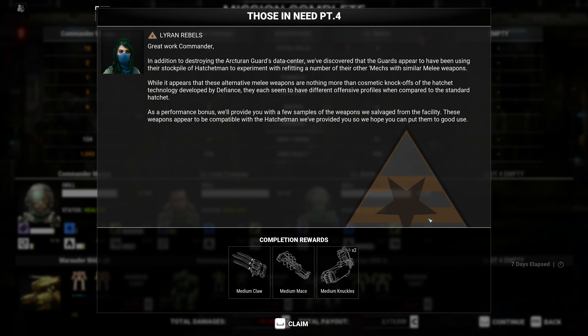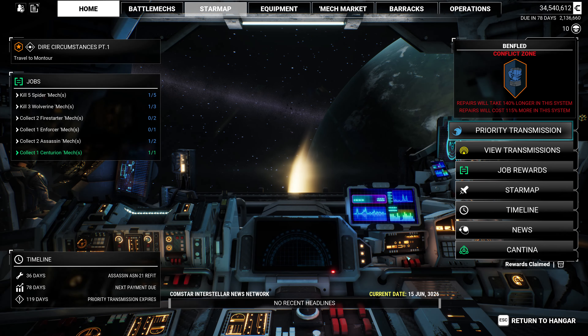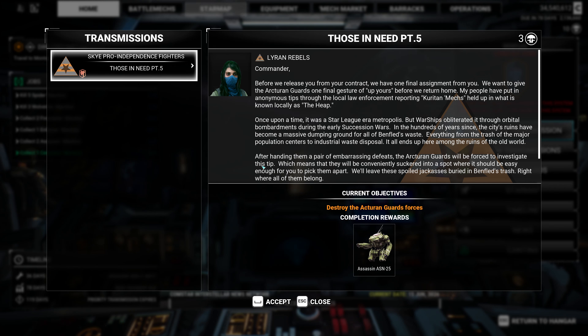And great work, Commander. In addition to destroying the Arcturian guards' data center, we've discovered that the guards appear to have been using their stockpile of hatchetmen to experiment with refitting a number of their other mechs with similar melee weapons. While it appears that these alternative melee weapons are nothing more than cosmetic knockoffs of the hatchet technology developed by Defiance, they each seem to have different offensive profiles when compared to the standard hatchet. As a performance bonus, we'll provide you with a few samples of the weapons we salvaged from the facility — these weapons appear to be compatible with the hatchetmen we've provided you, so we hope you can put them to good use. I'm sure we won't — so that is absolutely fine. And apparently we have a part five of this, but that's going to be for next episode.